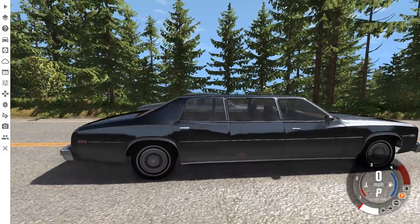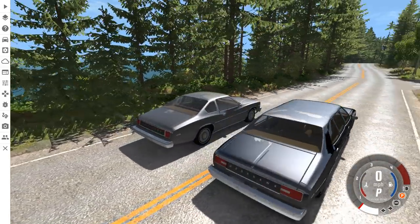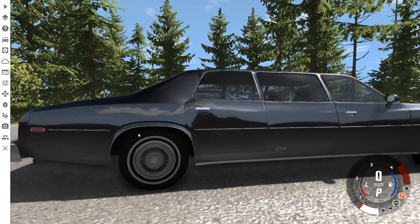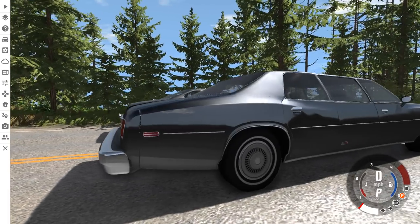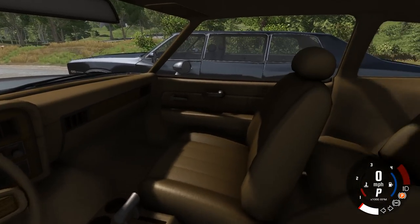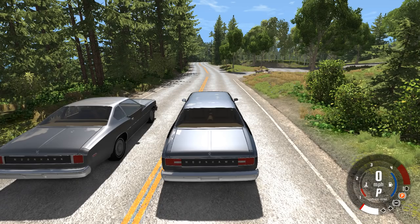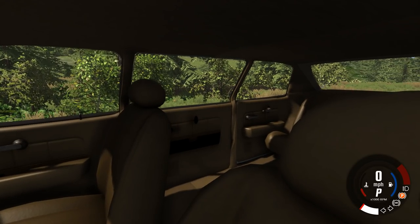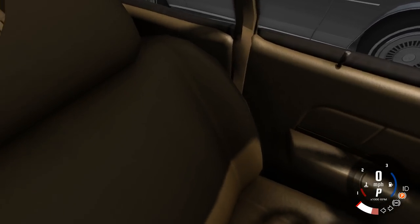On the limo we also have a little light thing right there, and then a stripe that goes across the whole car to the back, whereas the normal Moonhawk does not have that. The interior is basically identical between the two vehicles except for the fact that you have a ton more legroom in the limo. You can really see all the legroom versus almost no legroom at all. Other than that it looks pretty much identical.